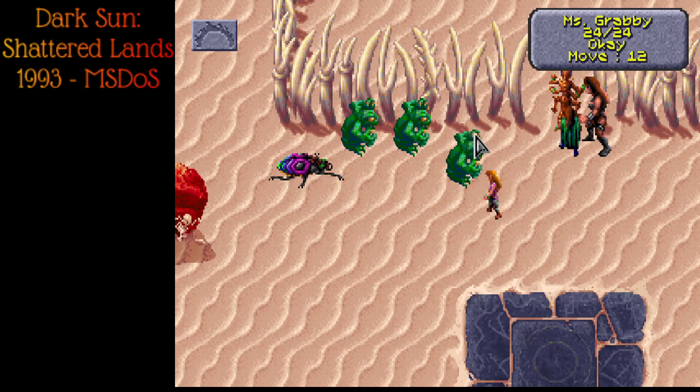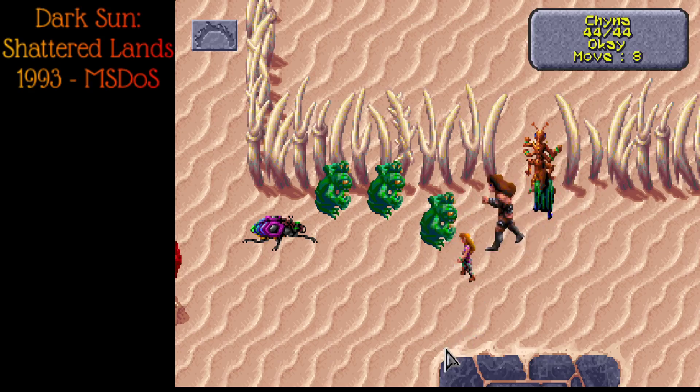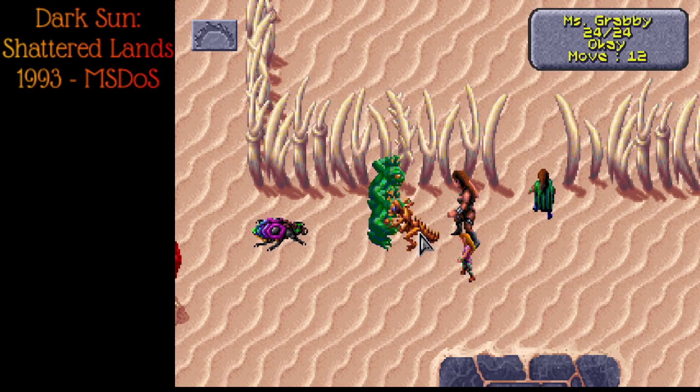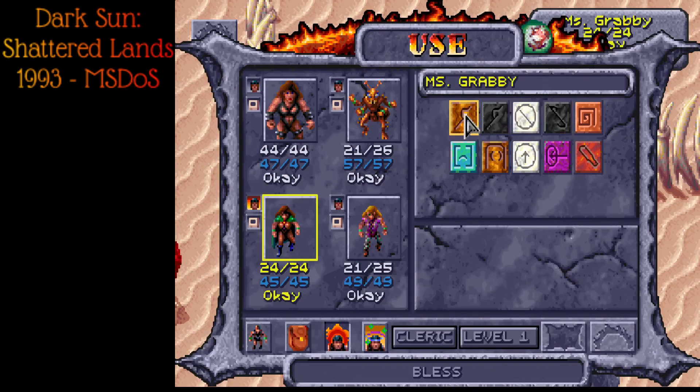We got a hit — nine damage. Let's send the big hitter: China moves over. We got hit by some kind of sonic attack from the beetle thing. The green guys aren't very dangerous. Miss Grabby — actually that's Strange Mind — if I remember correctly, we've got all the cleric spells here. Same idea as the Preserver except you don't have to learn spells one at a time; we get all the various cleric spells.